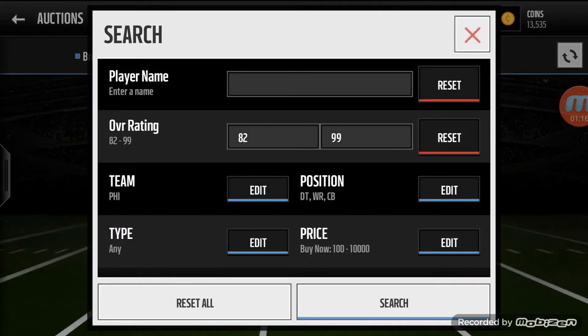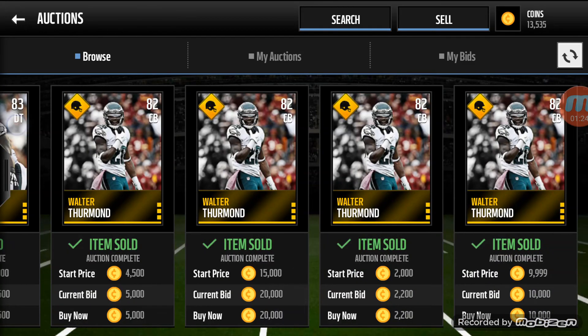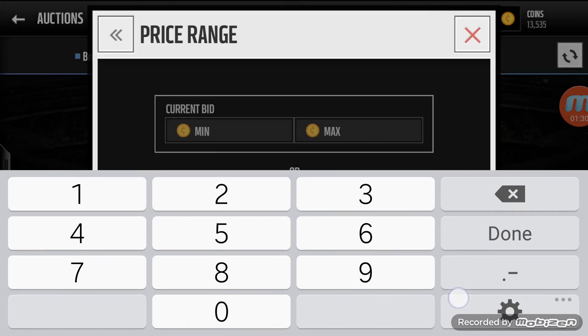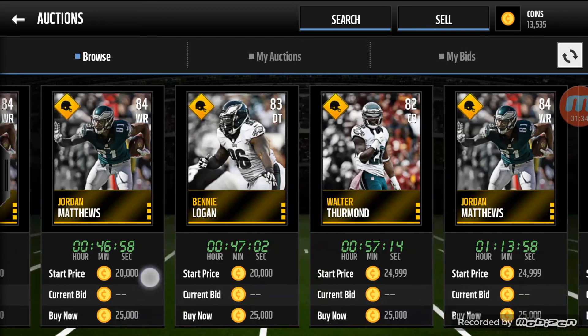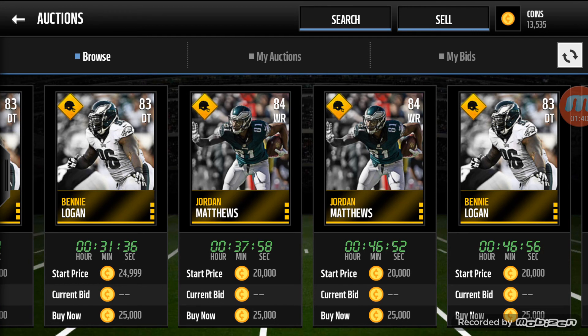What you'll do is buy them for that much, and they sell instantly for 20k. So every snipe you'll get at least 8k profit every single time. Sometimes they sell for 25k. They do sell instantly for 20k — and there's the Jordan Matthews right there.